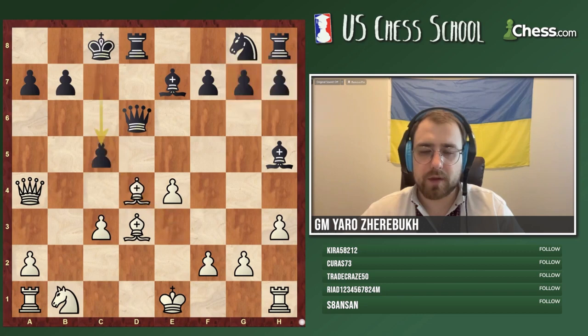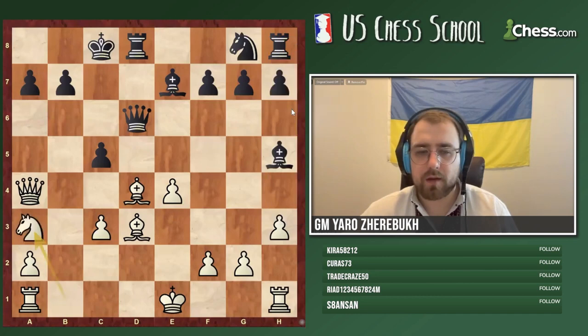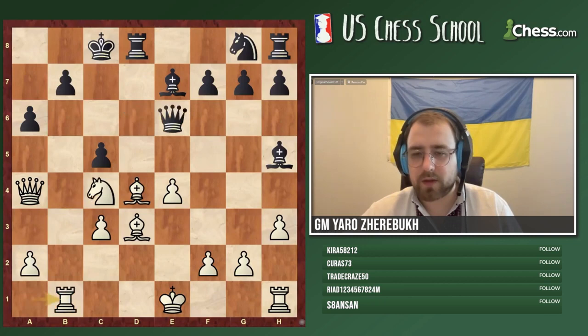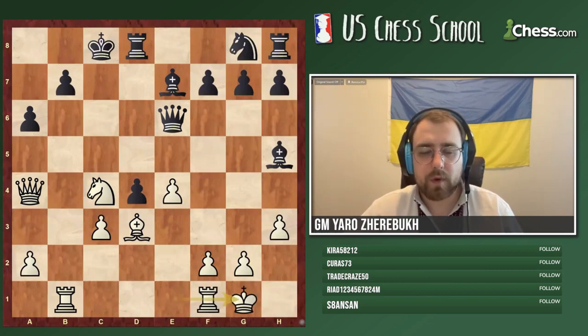If bishop d4, then c5 of course — and that's why many of you said we're not doing this. But in fact white could be just fine and go knight a3. The idea is: if they take, they go a6, and then we have knight c4 and rook b1. So we just drop that bishop on d4 and attack as much as we like. After short castle, it's not quite clear what black would be doing — black is just already completely lost.